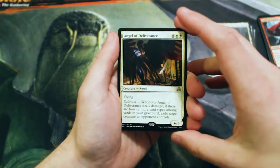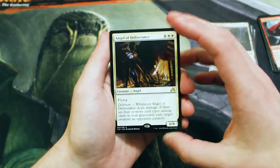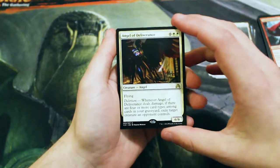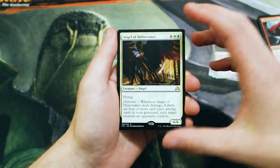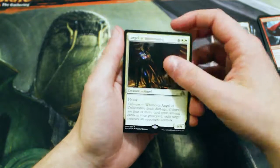Angel of Deliverance is 6 and 2 white for a 6/6 Angel with Flying. Whenever Angel of Deliverance deals damage, if there are 4 or more card types among cards in your graveyard, exile target creature an opponent controls. Definitely a huge bomb in Limited — Delirium being one of the key mechanics in this set. Way too expensive for Constructed, but it is actually a really good pickup.